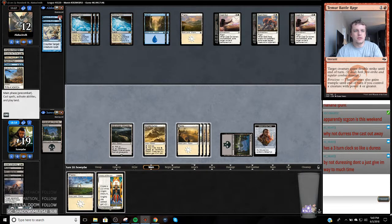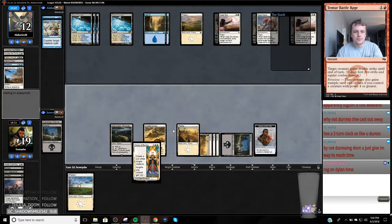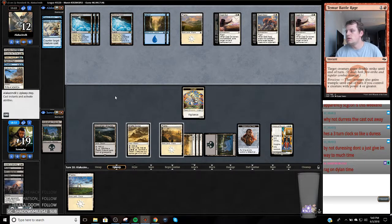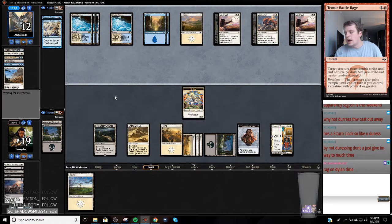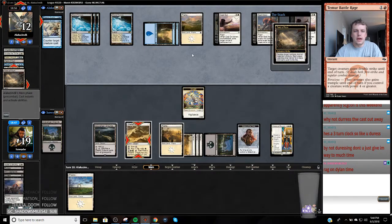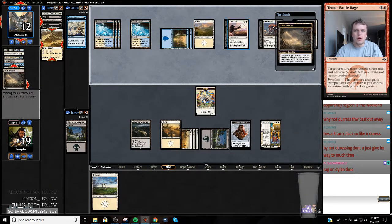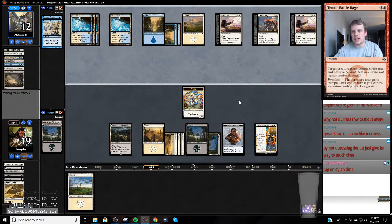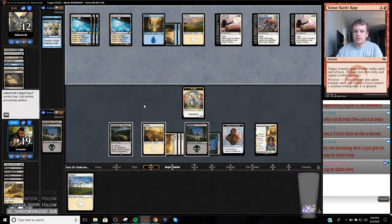I wanted to — like I get that it wasn't good in hindsight, but I really wanted to fight over something that could draw me cards and help me fight back into the game. In hindsight it was a mistake — I should have just Duressed it. Because it's all I had going on, as shitty as it is. Now we're at a point where if we can draw Arguel's Blood Fast, we're in great shape. My opponent's going to go to two next turn. Had I duressed and gotten Gideon down and gotten one hit in, then they'd be dead here.